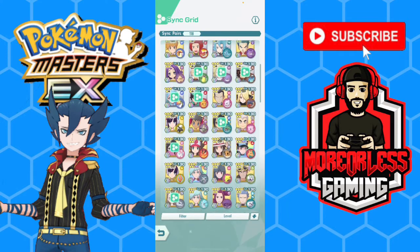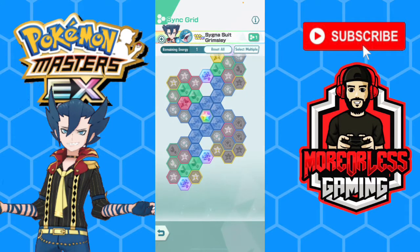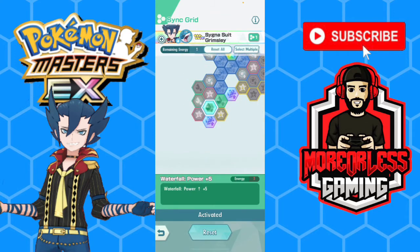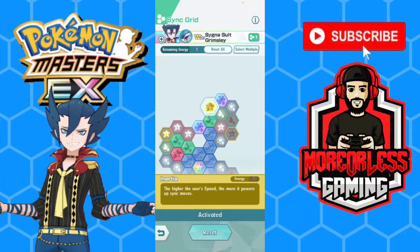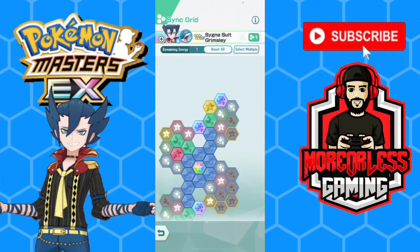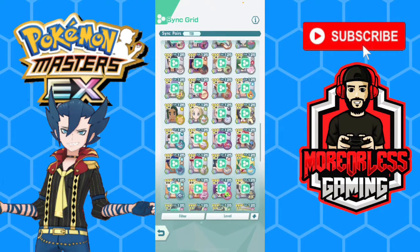Now if we go down to Sharpedo — we got all the sync tiles. The only other things we have are liquidation plus ten and waterfall plus ten. We also opted for inertia, which is why we paired up with Swanna, because Swanna has the potential to max out your speed, and with inertia the higher your speed the more power your sync move does.